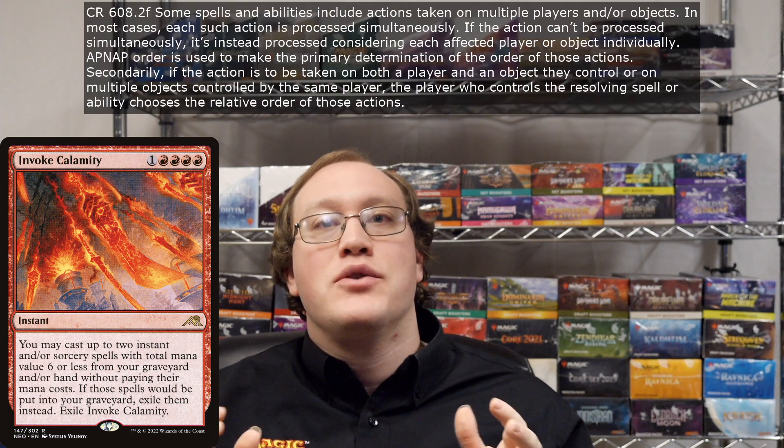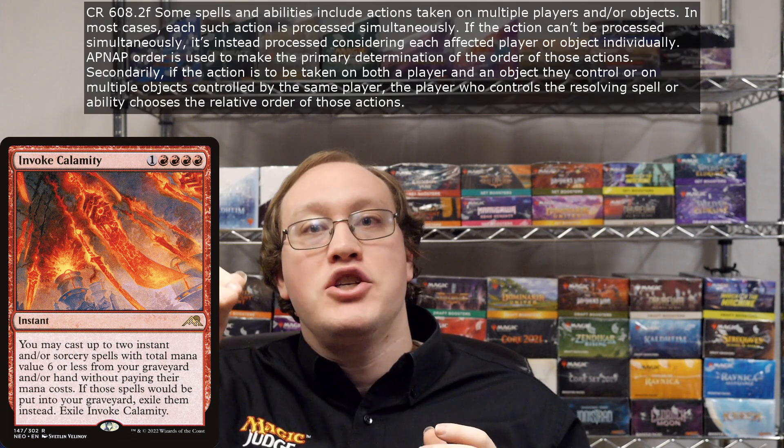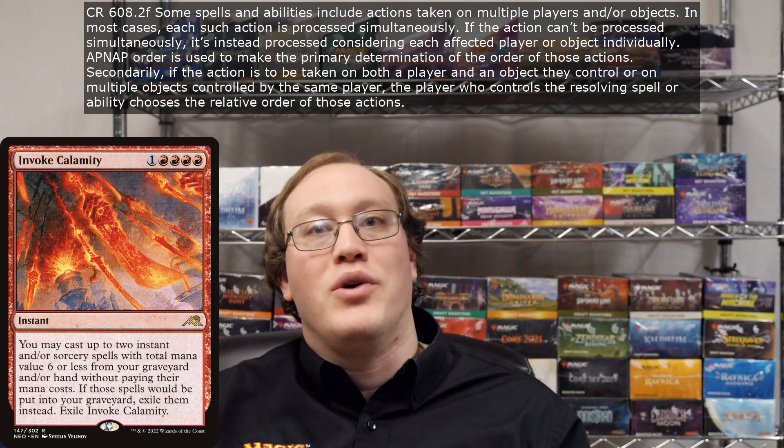How about this last one? Let's say Amy plays an Invoke Calamity. What order do the two spells go onto the stack? The answer is pretty straightforward, but the rules behind it are actually surprisingly interesting. Usually when you have just one verb, that means you do that action on all the things simultaneously — but of course this won't work here because we cannot cast two spells at the same time. That's the whole point of the stack. So instead Amy will do that action on each spell in sequence in whatever order she wants.